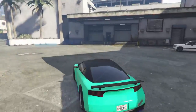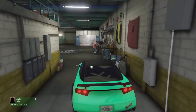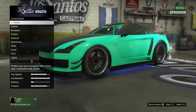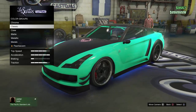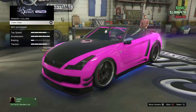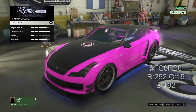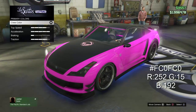All right guys, we are back now. I'm going to be showing you guys Shocking Pink. That's right — Shocking Pink. This is going to shock you — just kidding! It might shock your friends that you have this color. There you go, that is Shocking Pink right there. I'll put the RGB code, or the hashtag, on the screen right now — just wait a little bit for that.